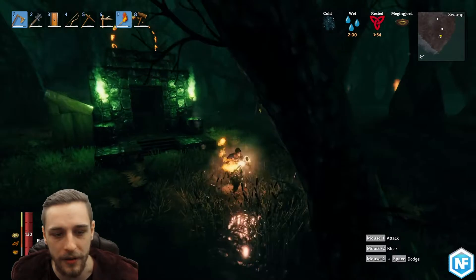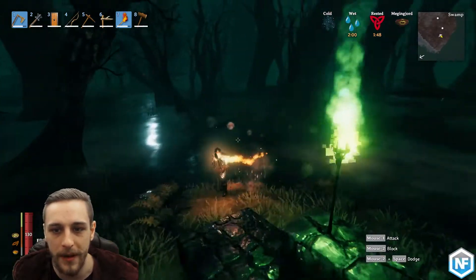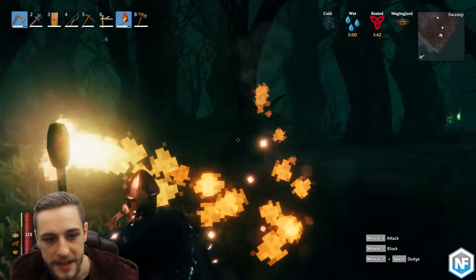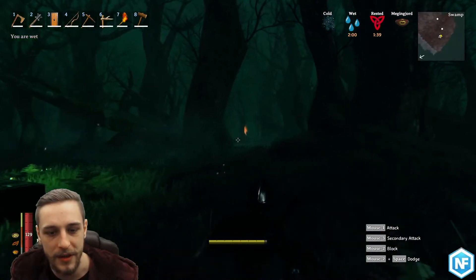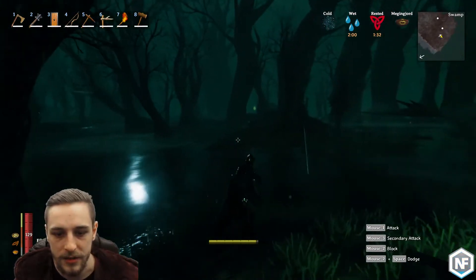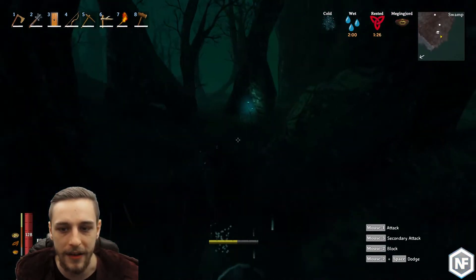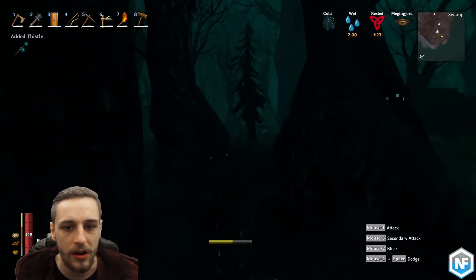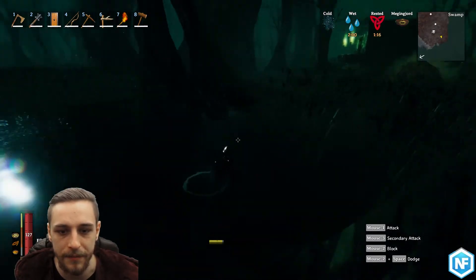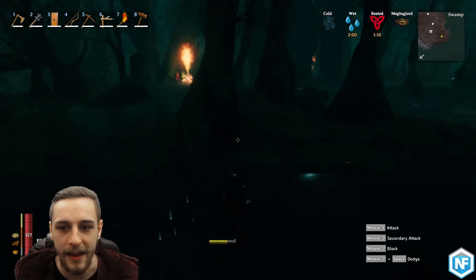Alrighty, so we are now in a swamp biome, and this is where you want to go if you want to farm up a bunch of Surtling cores. You want to look for a swamp biome that has lots of these flame pillars — there's one over there in the distance, there's some more over there, and I've been quite lucky to find a swamp with lots of these. These flame pillars are like gouts of flame that spout out of the floor in the swamp, and that is where Surtlings will spawn. Surtling core is the name of the item — Surtlings is actually the name of the mob.